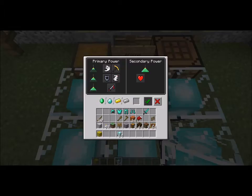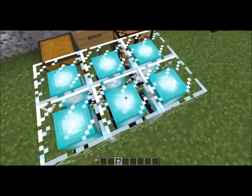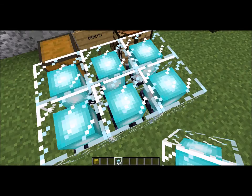The bigger the pyramid, the stronger and more powerful it is. Because you can get speed, haste, resistance, jump boost, strength, and for the secondary power, once you complete it, regeneration. Just remember, you need to have those fundamentals — meaning you need to have either an emerald, a diamond, a gold ingot, or an iron ingot to make it power those benefits.